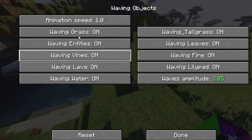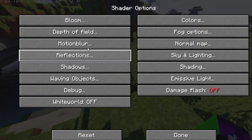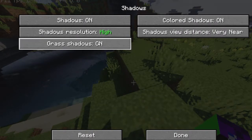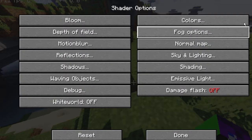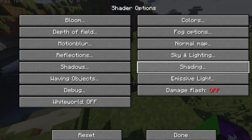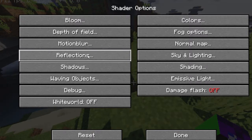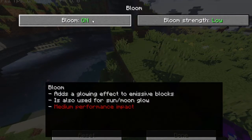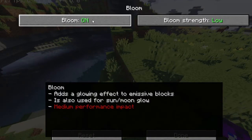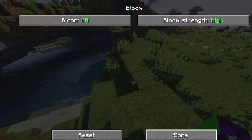Then you have all your shading — waving objects. You can change the speed of what is moving, like grass and all. Basically that's the basics of it. I'm not going to get too far into it. Bloom — I have no idea what bloom does. This is really going to drop my FPS. But I'm doing this for you guys.